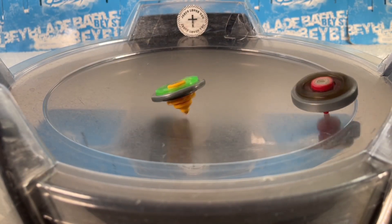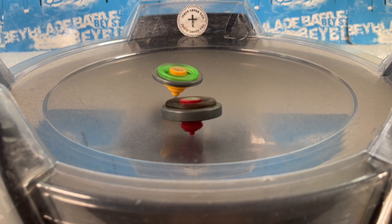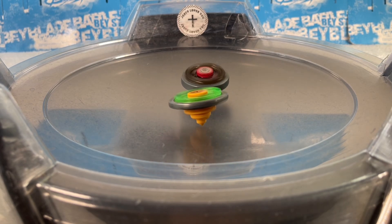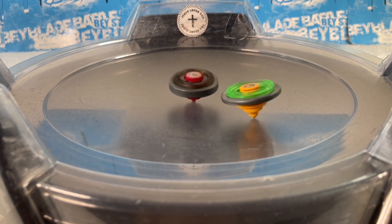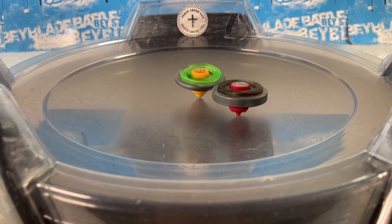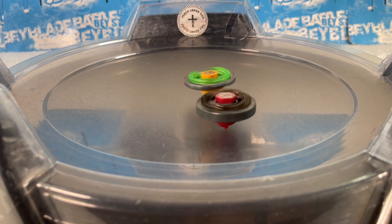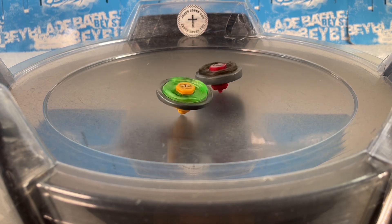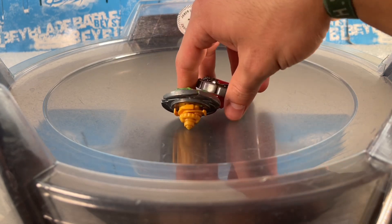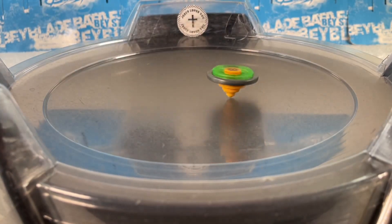Three, two, one, let it rip! Get those uppercuts baby — that's what I like to see! Libra got the balance back — wait, there's still a chance. Why are you letting Libra get balance back? You could have won this round easy. That first uppercut actually did enough damage though — I was worried for a second. Score is 2-3, Dark Wolf takes the lead.